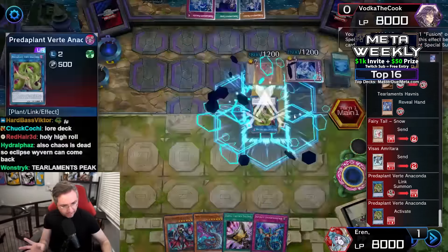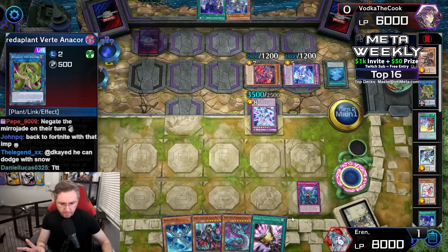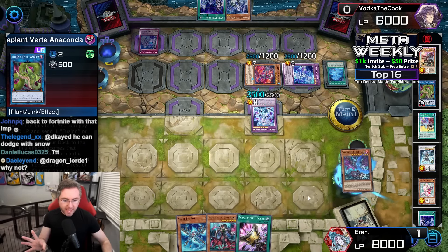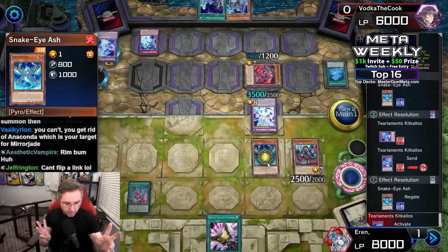You could dodge Fairy Tale Snow by chaining it to the Anaconda. You can't special summon the turn you activate this — but you can chain and special summon in response to the effect that's going to prevent special summoning. Imperm negates one disruption. We could still send Rin Brum — Diabellstar discarding a card to equip the Original Sin into the back row. Ash on summon activates — gets negated by the Sully. That's one of our disruptions.